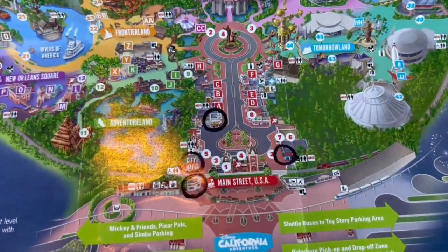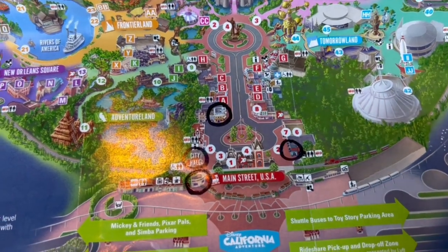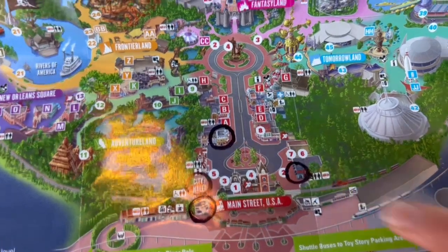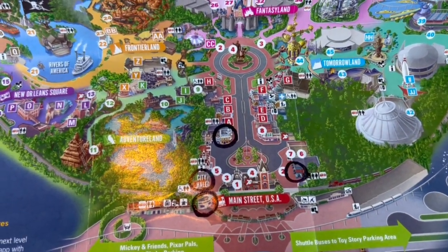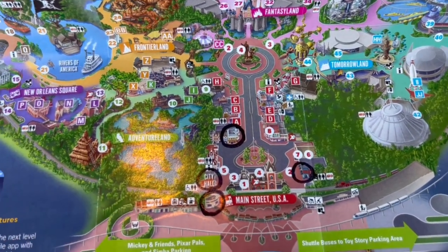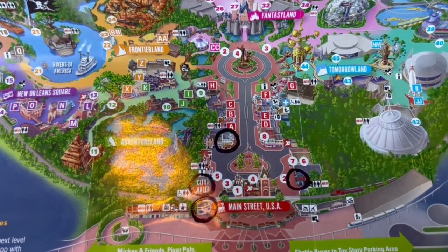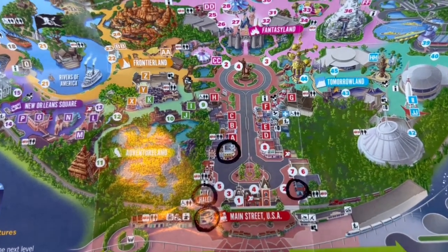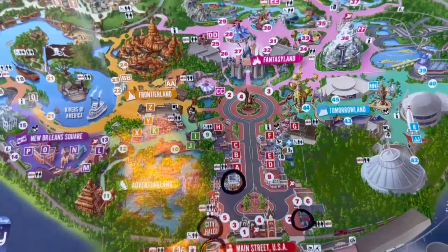Now we're going to go to the other side of Main Street. As you're coming in, the first board is going to be at Disney Anna. We normally don't find much good things on that board, but maybe today we will. You guys have to put it in the comments if you pin trade at that board and find something awesome - because Andy keeps saying one day that board is going to surprise somebody!